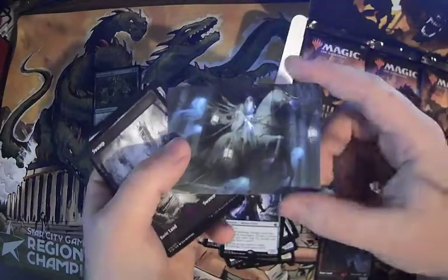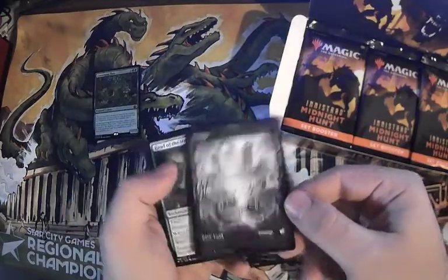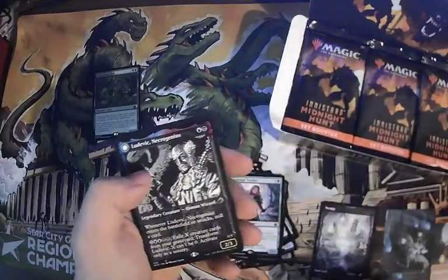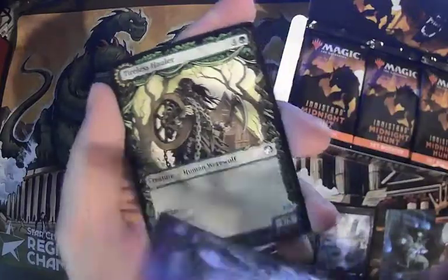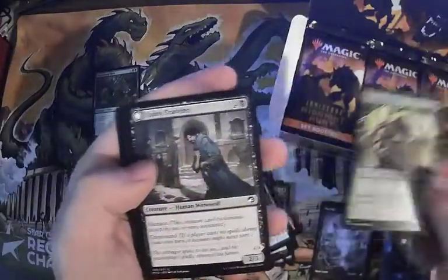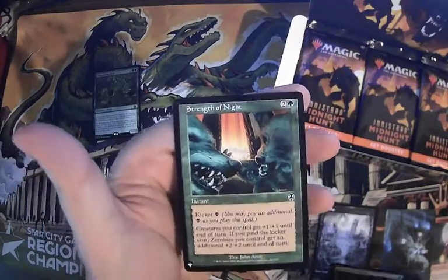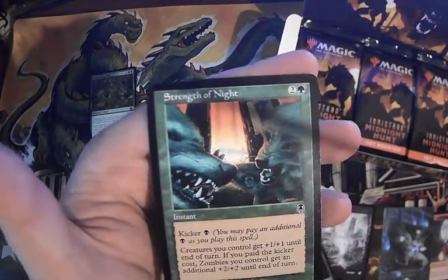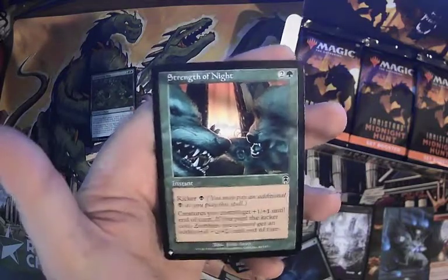We've got a nice geist art card, number 21 of 81. We've got the town swamp — love all these swamps. First rare: Ludovic Necro Genius, it's a two-three on the front with some words on the back. I've transformed it once. We got mask of original, land return to nature, and Strength of the Nightlist — three mana and black for the kicker. Creatures get plus one plus one; if you paid the kicker cost, zombies get an additional plus two plus two. Why does a card about zombies have wolf art on it? That is so weird.